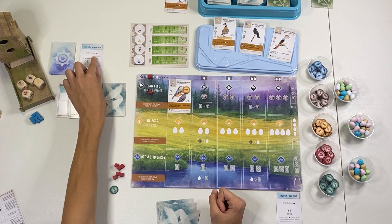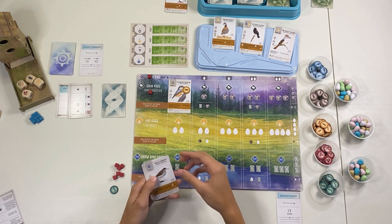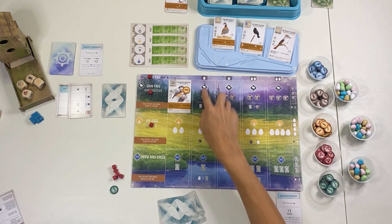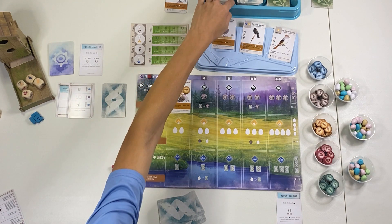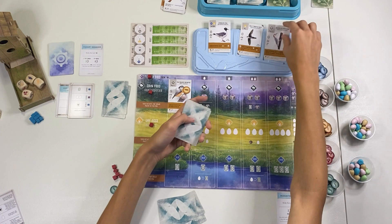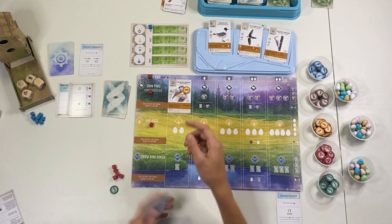Now it's back to the automa's turn. They are going to be looking for a bird that eats fish — there are none that eat any fish — so instead they will just simply take a card and add it to the facedown stack. It's now back to my turn: I am going to lay eggs, so I'll place two eggs on them so that next turn I can play another bird. Back to the automa — they are going to gain a facedown card and reset.